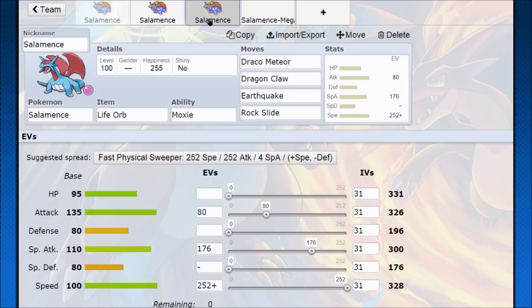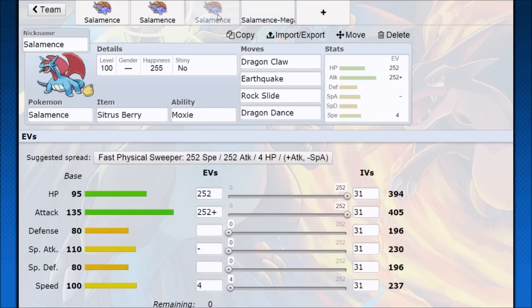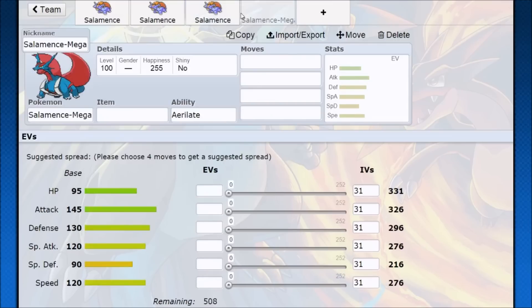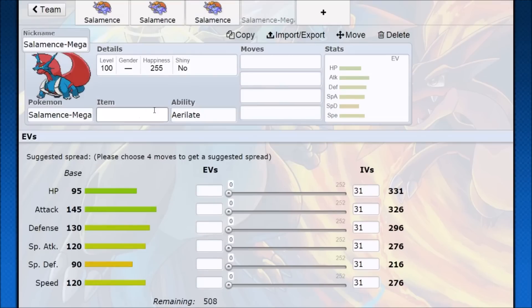Mega Salamence might be super busted and overpowered in a lot of people's eyes, but you can kind of do that with regular Salamence too — it's going to be harder to set up, since Mega Salamence has a lot of reliability in setting up. But regular Salamence can do it too. It only has 10 less attack than Mega Salamence — 145 to 135 — and the speed is kind of covered up by Dragon Dancing anyway. Really, the only thing that makes Mega Salamence so strong is that defense boost. With the defense boost, it just makes it harder to knock out with physical Ice attacks, Rock Slide, or any kind of physical attack.